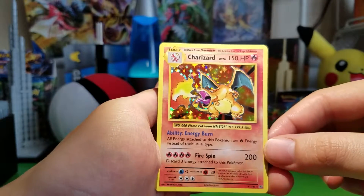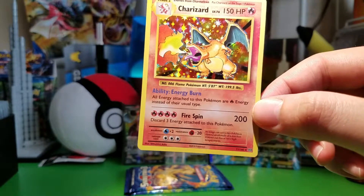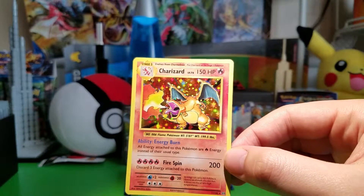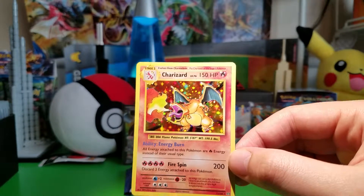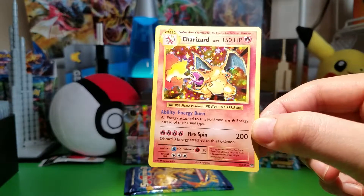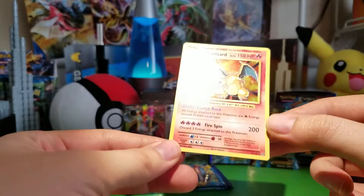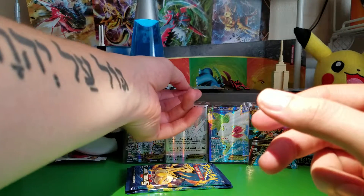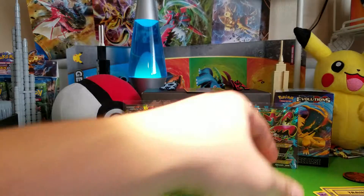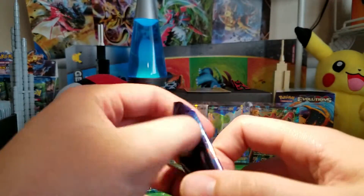Whoa! I'm not sure how hard this is to pull, but that is awesome. And I can't find my sleeves of course. That is awesome. Got a Charizard! This never happened when I was a kid opening Base Set - I never pulled a Charizard. Actually, I never pulled any of the three. I never got a Blastoise, or a Venusaur, or a Charizard. I had pretty bad luck as a kid. But that's pretty sweet.